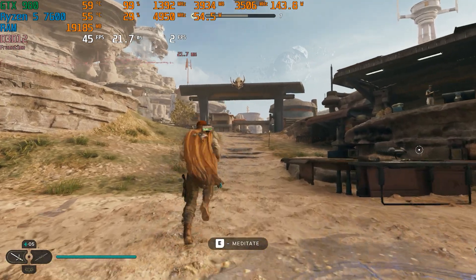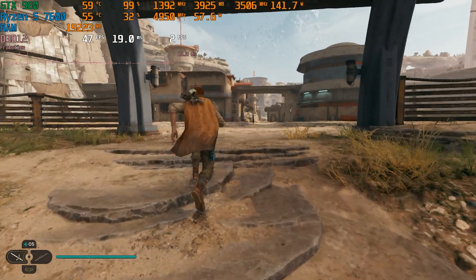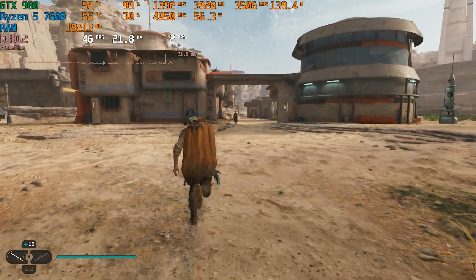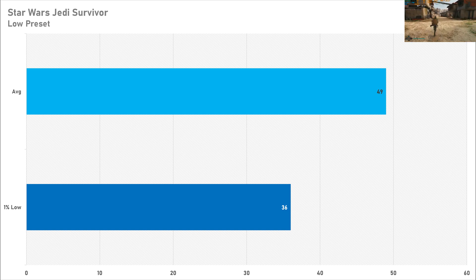Credit where credit's due, the GTX 980 had a relatively decent time playing Star Wars Jedi Survivor. This game isn't particularly well optimized, which is a pretty common consensus amongst PC gamers. 49 fps on average with a 1% low of 36 fps is pretty decent performance. One massive problem though — the 4GB of VRAM was running into issues with a lot of muddy textures and pop-ins, which is likely down to the 4GB frame buffer, even on the low preset with low textures.